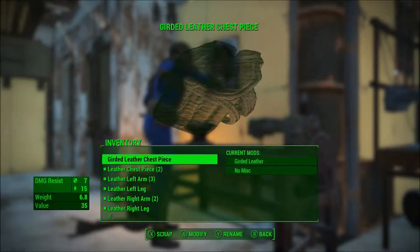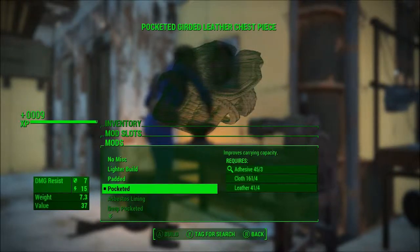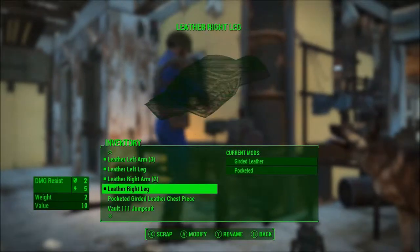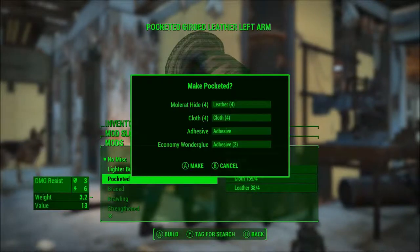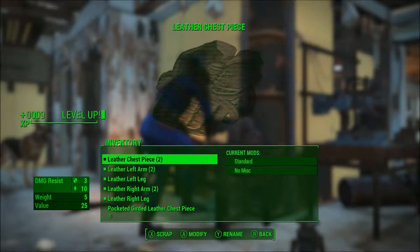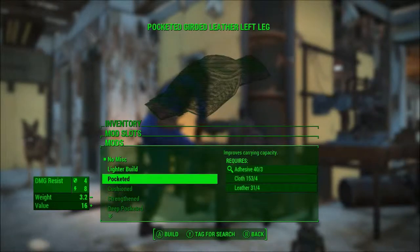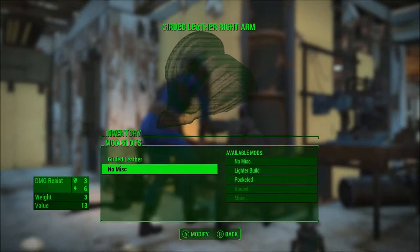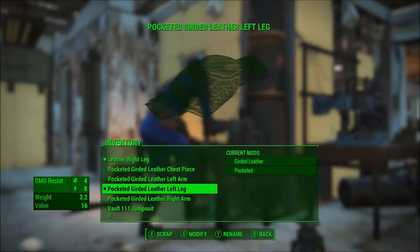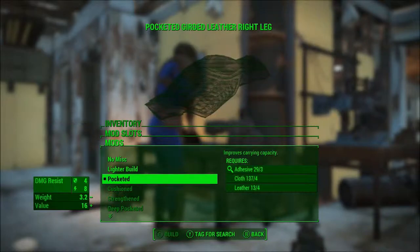Can I get pocketed? I can, although that also costs some leather. Gonna do it — because it ends up helping me in the long run. Left arm — girded, and pocketed. It'll end up making all of them before I can actually put them on me, but oh well. Girded and pocketed. Right arm — girded and pocketed. Right leg — girded and pocketed. And we only ran through the majority of our leather supplies. At least we have better armor now.